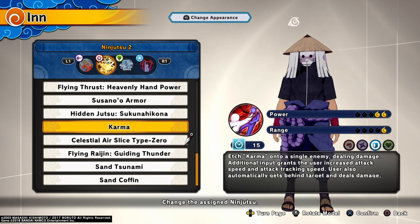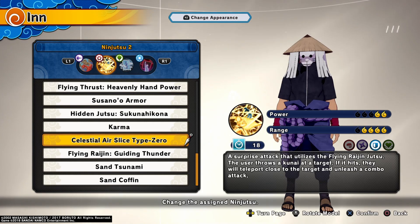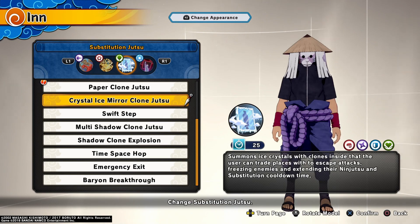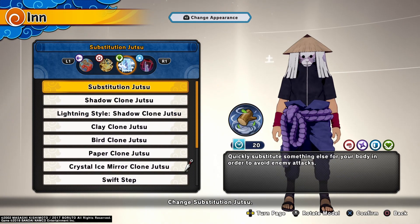For ninjutsu 2: celestial air slice type zero. Look, this is not a play-by-play Gaara build — this is just the best build in my opinion that implements the Gaara DLC.